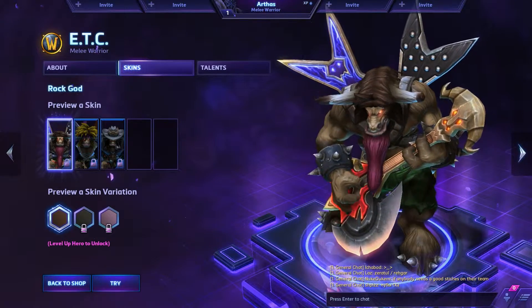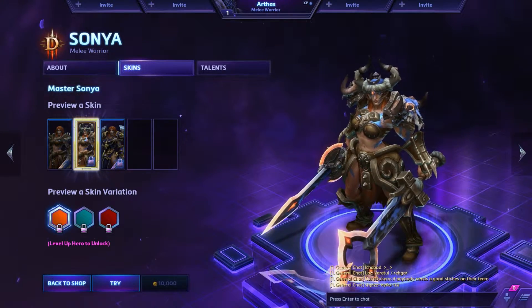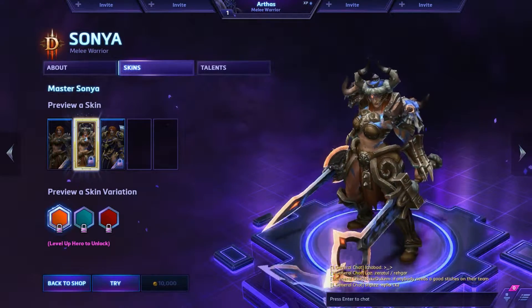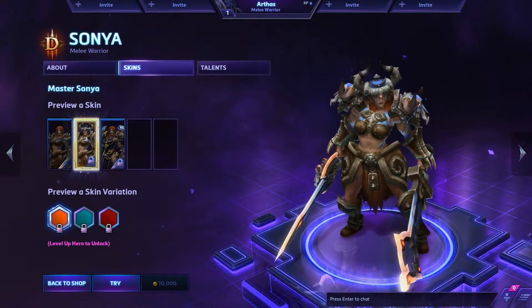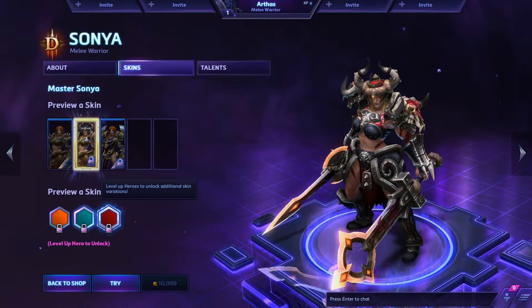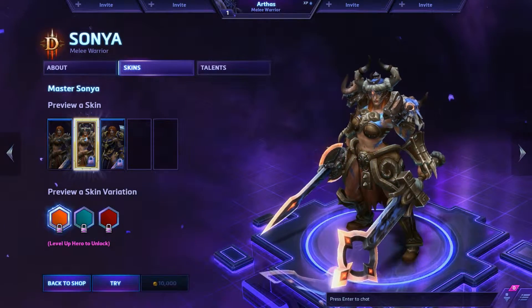Elite Tauren Chieftain doesn't have a Master skin so far. But Sonya gets some nice-looking armor. It's a nice standout, and again you can change the colors, which also changes the colors of her war paint. Which is awesome.